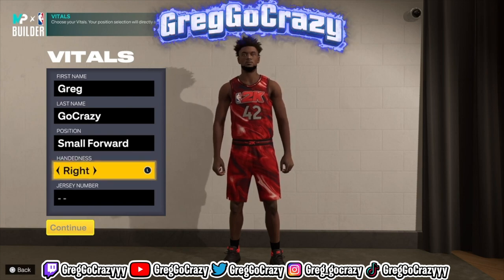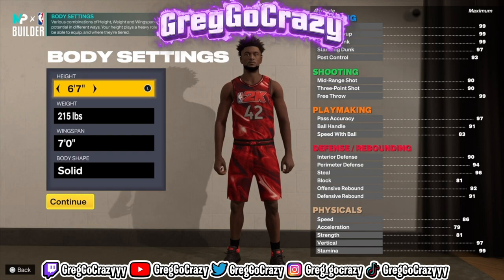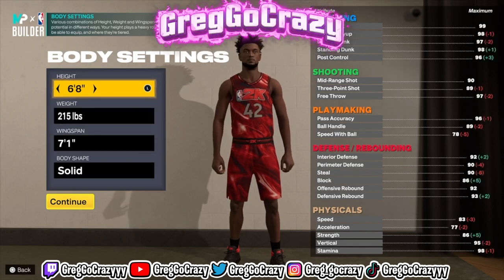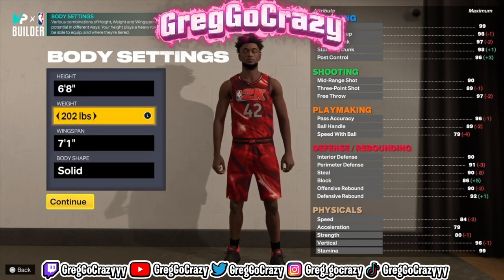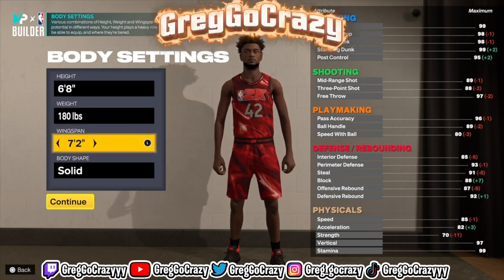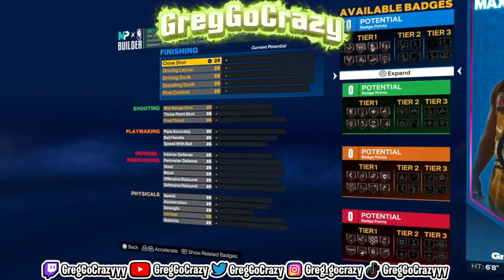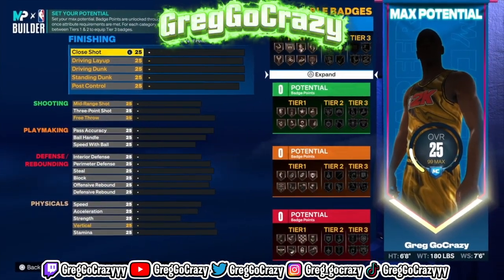Now look, this build is like that. The first thing you're gonna want to do is put the position at small forward — whatever, it really don't matter about the other stuff. Put the height at 6'8", 180 on the weight, and max out the wingspan. This build is perfect in every single way.